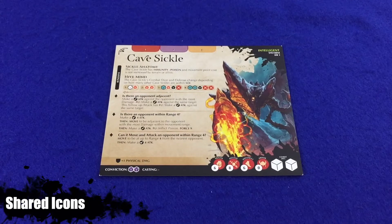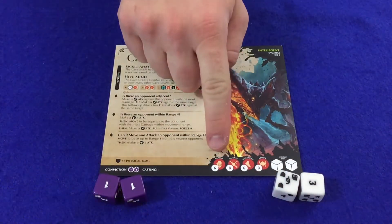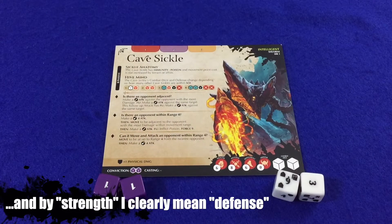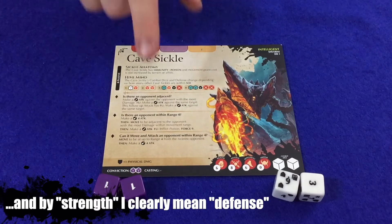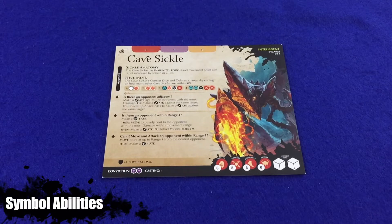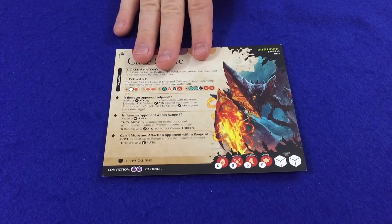Both types of combatants share many of the same icons as adventurers and have icons for combat dice, conviction and casting dice, health points, strength, movement, armor — all printed directly on their cards. Sometimes a figure such as the cave sickle may have no casting die, in which case it will never be required to roll one. Both types of combatants have a section where symbol abilities and conditions are located. Whenever a combatant makes an attack they may use the symbol abilities printed on their card in the same way adventurers do. Intelligent combatants will always use symbol abilities to deal the maximum amount of damage possible to their opponents, while command combatants may choose which abilities to use.